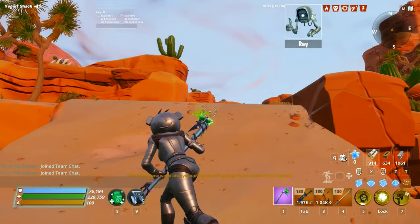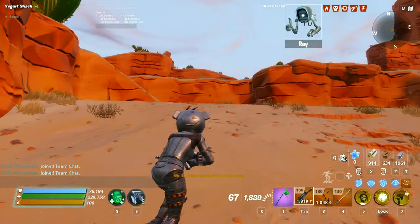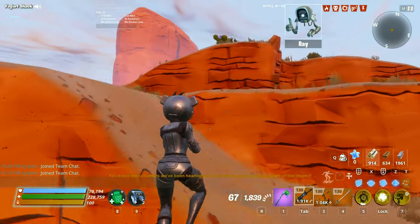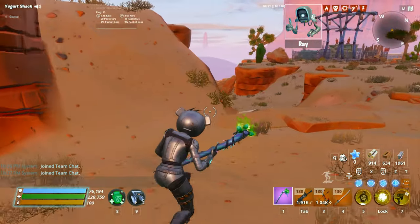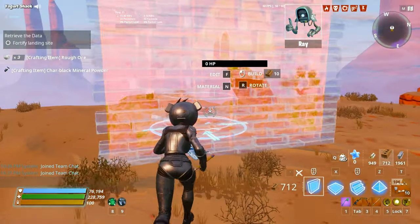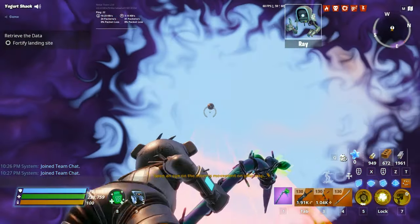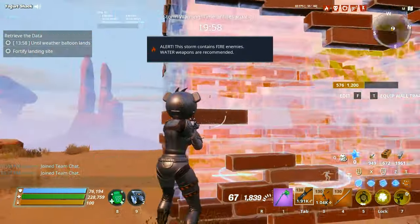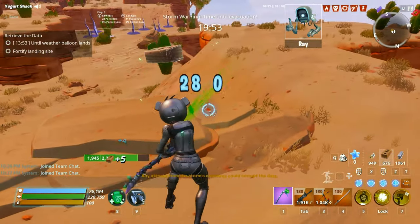Now that you're in your mission, you just have to find the landing spot, which is right over here. Once you get to your landing spot, you just gotta build around here, just so you have walls around it.